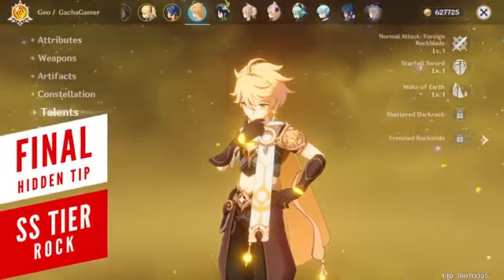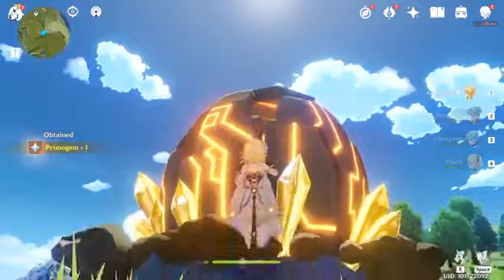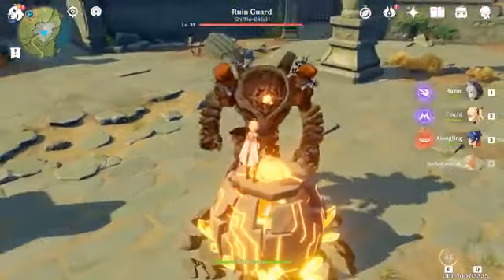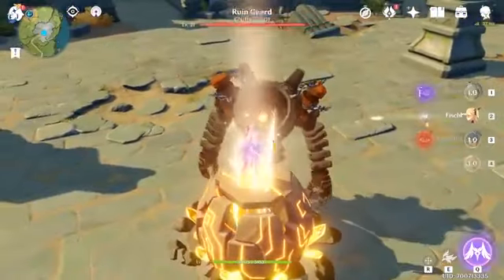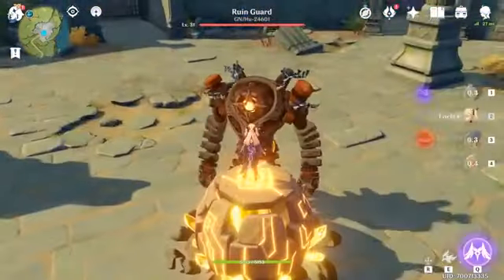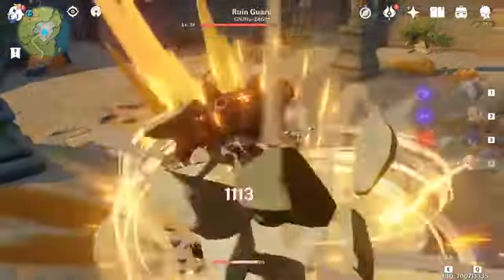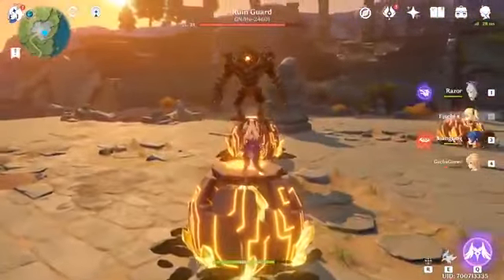One of the things the Geo Traveler can do is create a giant rock, mostly used for puzzle solving or grabbing hard-to-reach Geoculi. But there's another great way to use it: exploiting certain enemies, including the Ruin Guard. All you have to do is create the elemental construction, climb on it with any archer you have, and unleash your attacks. You can also interrupt some of the Ruin Guard's attacks, but one of them can't be avoided, so it's best to abandon your position and create a new rock elsewhere.